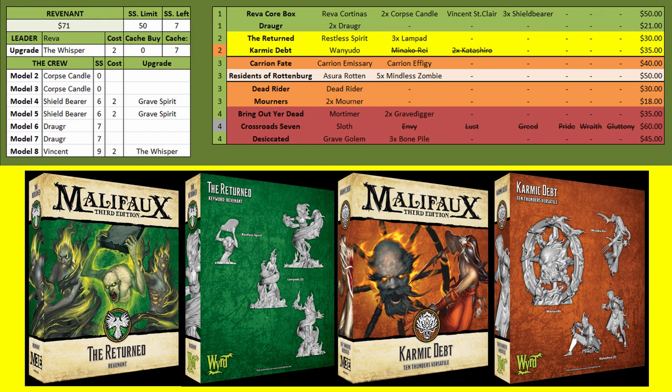Moving from there you're going to get Karmic Debt. This is a little expensive because over half the box is Thunders models you won't use. You are taking it for the Weyudo, who is a very fast, very good mid-range piece with a lot of burning synergies.